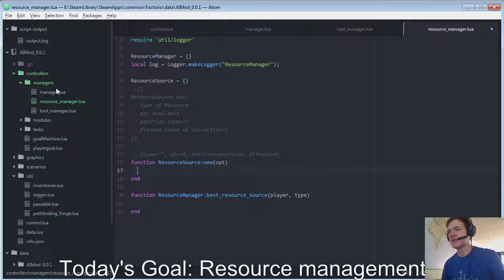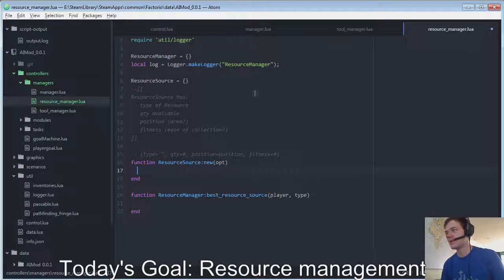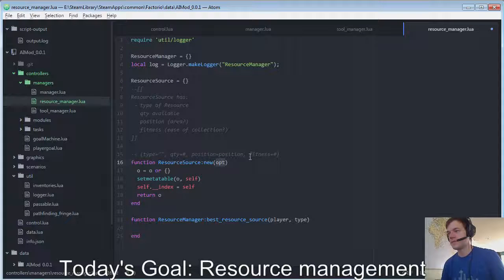Okay, I need to go and get this thing. Do I want defaults for any of these? Probably not. So I have a resource source, which means the resource manager is going to have a bunch of sources.